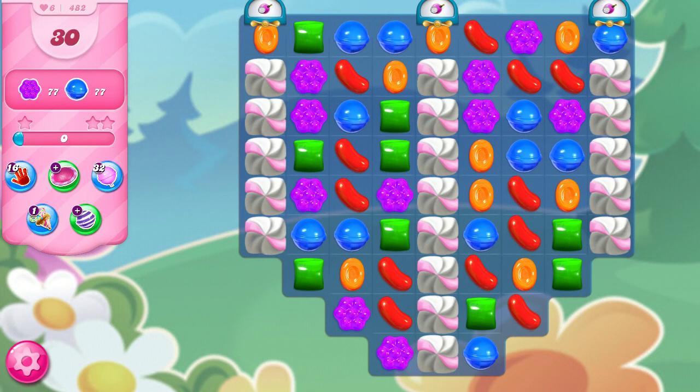Hi, this is Professor CC19, and today we're playing level 482 on a quest to the end of Candy Crush Saga, where we have 30 moves to collect 77 purple and 77 blue candies.